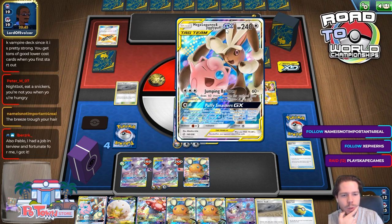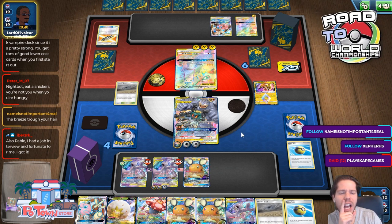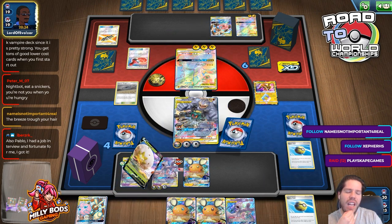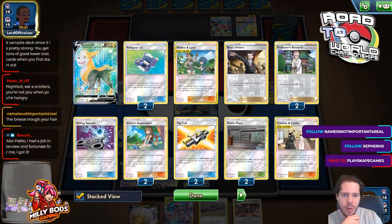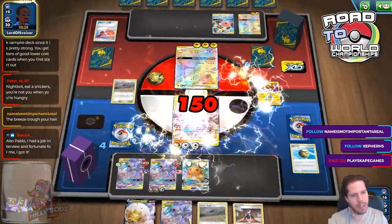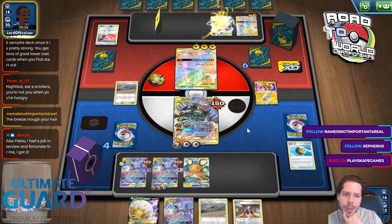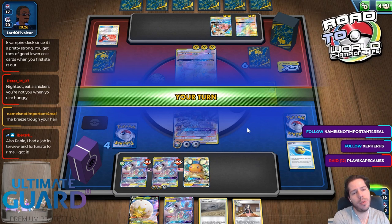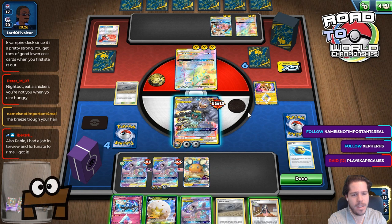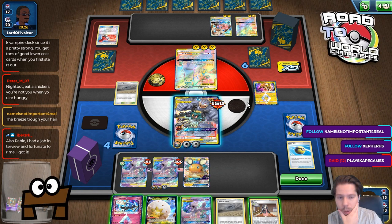Well, that's a problem — or maybe it's not, actually. Okay, I get Reset Stamped. So as long as I don't get KO'd here — and he hasn't played a single Electro Power — I should be fine-ish. Because of Attack Bolt though... he decides not to pursue the Attack Bolt. So I have a choice: do I Marnie or do I Boss's Orders?